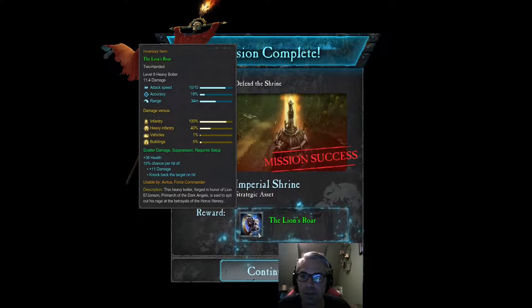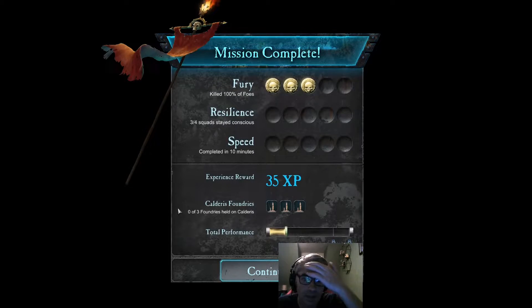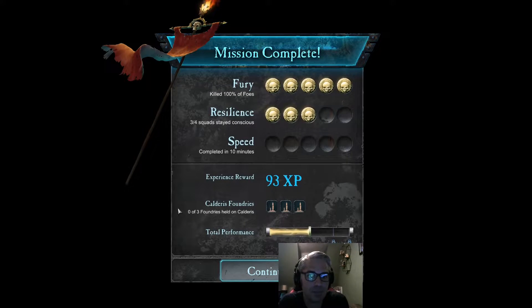The Lion's Roar — a level 8 heavy bolter, plus 38 health, plus 15% chance of plus 11 damage and knockback on the target. One of the problems I have with this game is there's no method to the weapons — there's just so many different stats to keep tabs on. I was so close to an extra deployment.